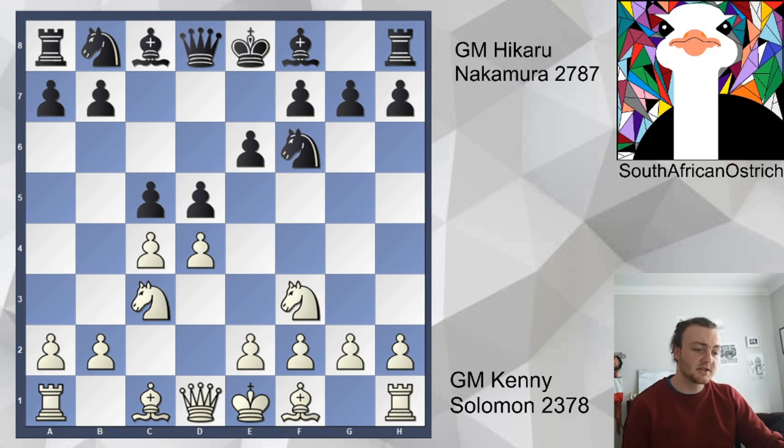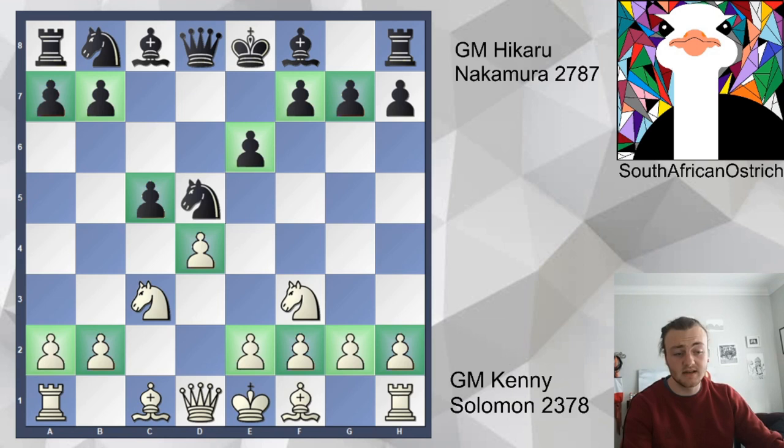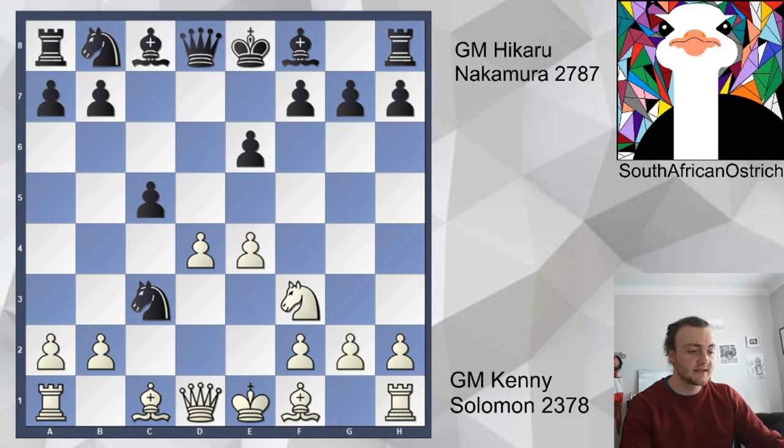One of the main reasons it ends up being so drawish is that after cxd5, Nxd5, when these two pawns get traded off, we have a symmetrical pawn structure on both sides. Neither side has weakened themselves yet, and there aren't any imbalances to play for — nothing different in the position to start adjusting and amplifying. It's just a very boring game. But Kenny goes for e4 rather than e3, which would be exactly symmetrical. He goes for a more aggressive line that sets up the first imbalance of the game.